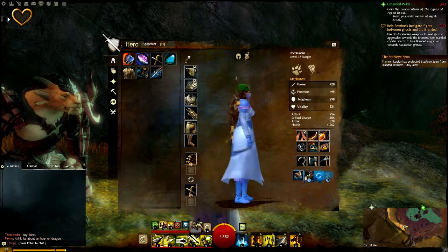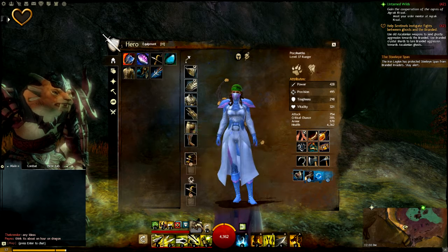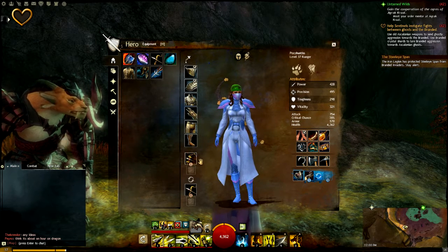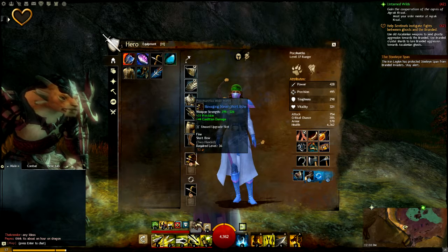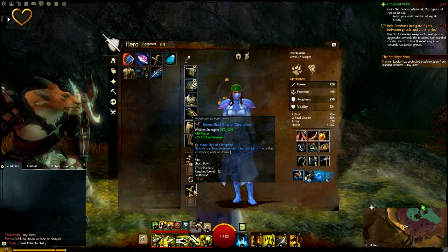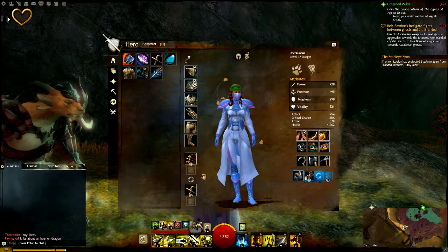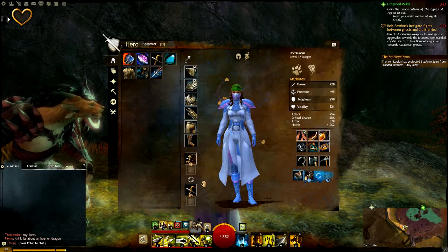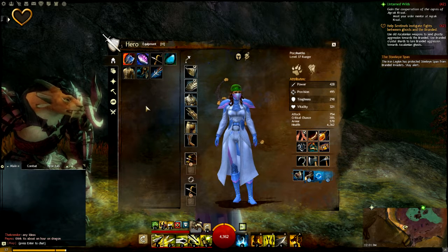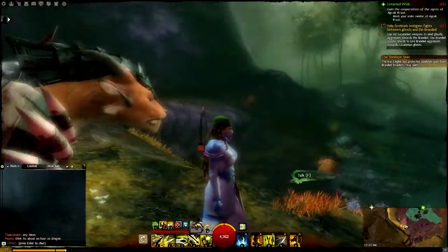That basically covers the weapon breakdown. Right now I'm going all range, which is why I've got two bows. Normally you're going to want a bow, a hatchet, and an axe — maybe a sword and a dagger, two one-handed weapons with an offhand. I'd like to talk more about that and show you how I play my ranger if that's something you're interested in hearing about.